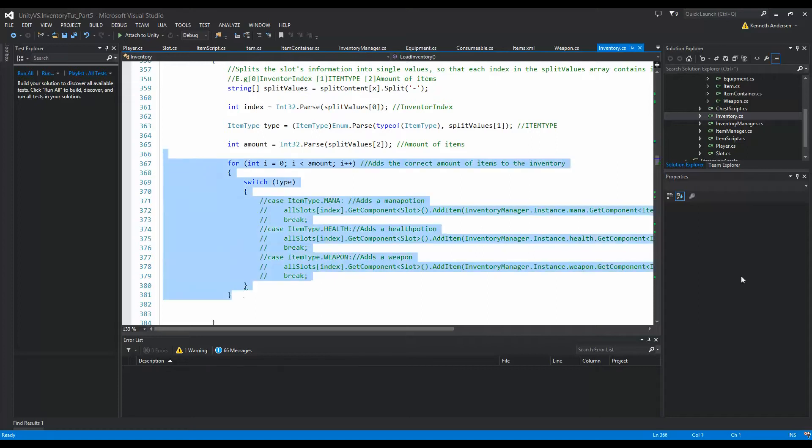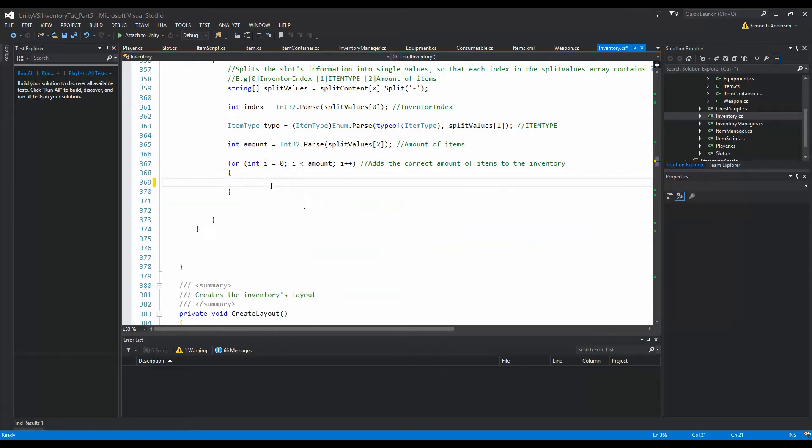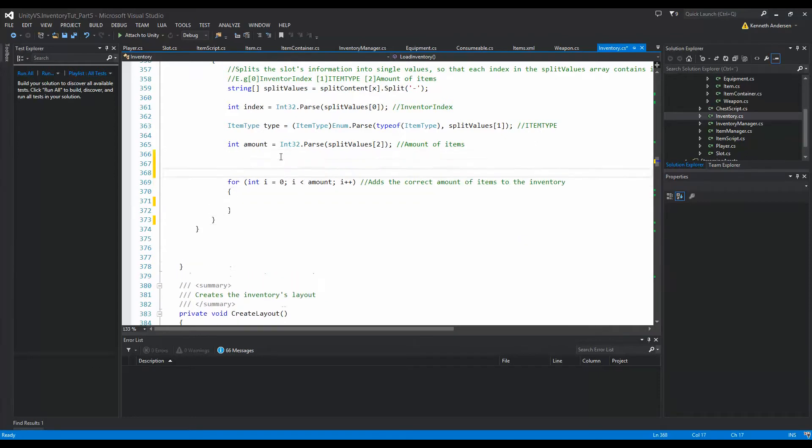There are a bunch of things in the load function that don't really work right now, because before we just had to save our mana, our health, and our weapon. But now we need to take into account that we have different weapons, different consumables, and different items. So I'm going to remove this switch statement here.